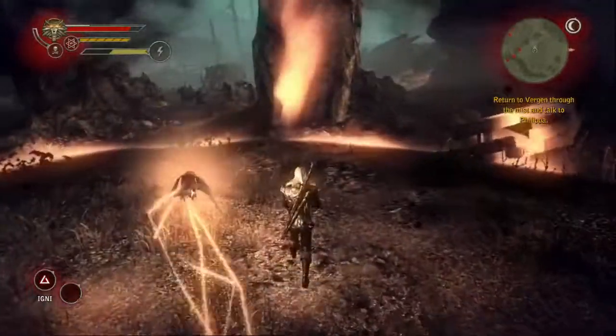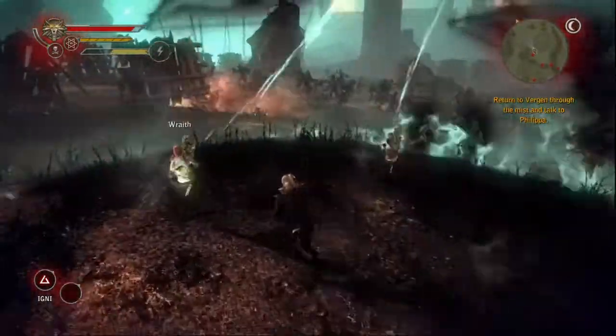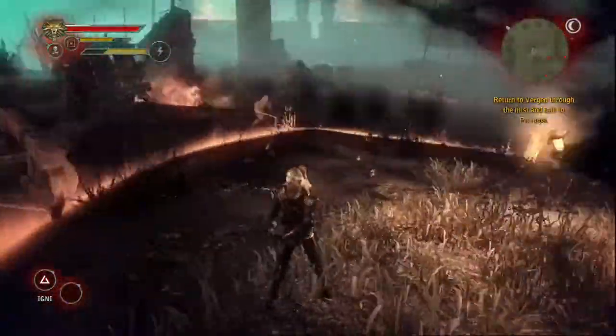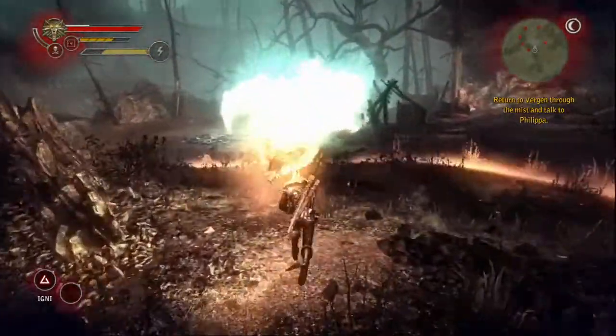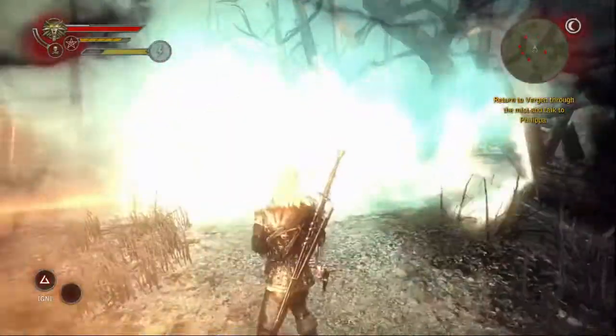If you guys have played this game and have opinions on the characters, let me know what you think about Philippa in particular and the mages in general, because I think it's very odd that most of them are portrayed as just terrible. You've got her, you've got Sheila de Tanserville who is horrific, you've got Deathmold who's awful, and then you've got Triss who I like. Anyway, that is the end of the video after that little tangent, and I will see you guys in the next one to finish out chapter two. Thanks for watching.